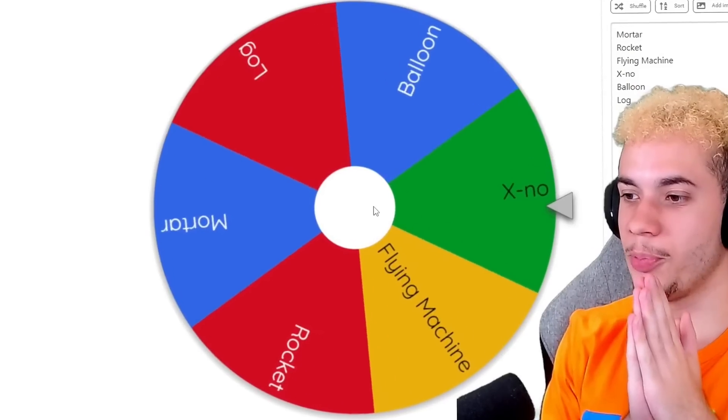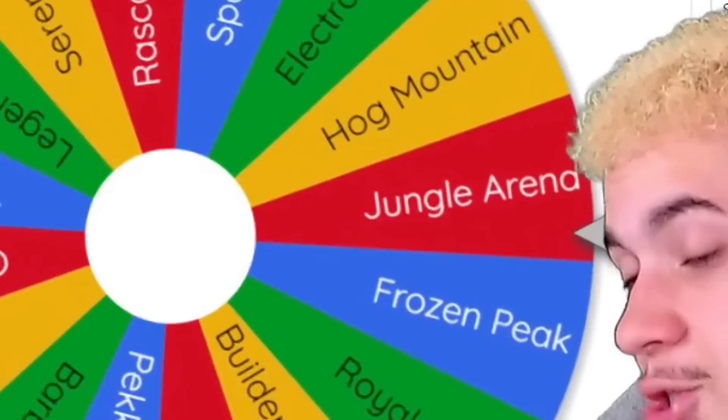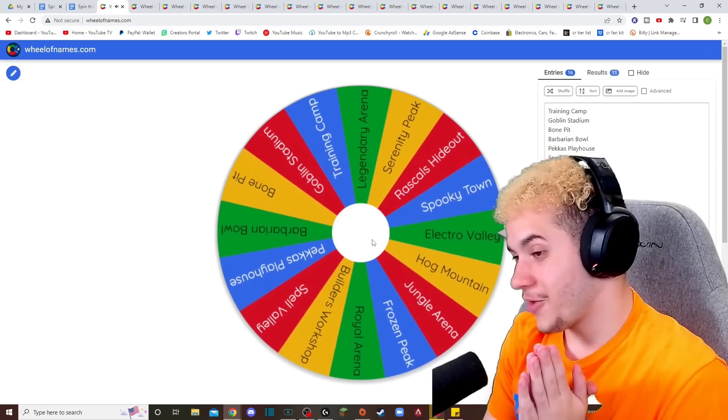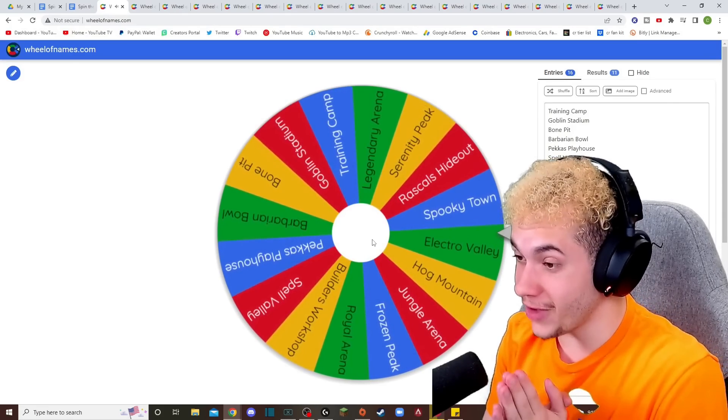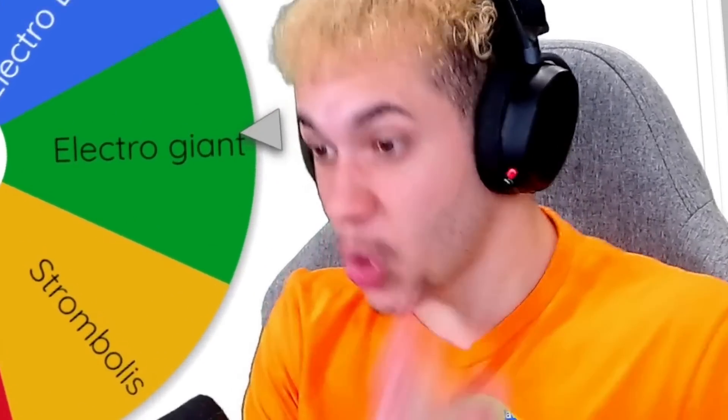We get Builder's Workshop again. Please don't! Spin number seven, Jungle Arena again. And it looks like we got Goblin Hut. Another building. That's great. All right, for our last arena, we got Electro Valley. Electro Giant! That's good!